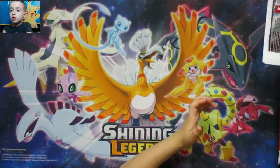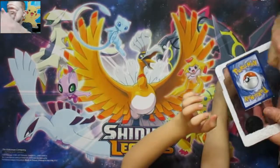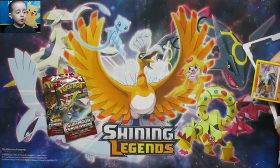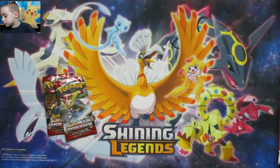So what we're going to do is open all the packs. When we hit 100, we'll kind of show you — like we're collecting the set, basically. We'll show you there with the coin.